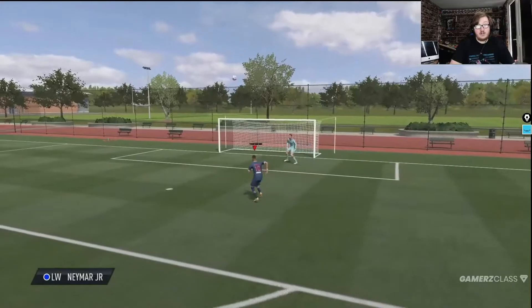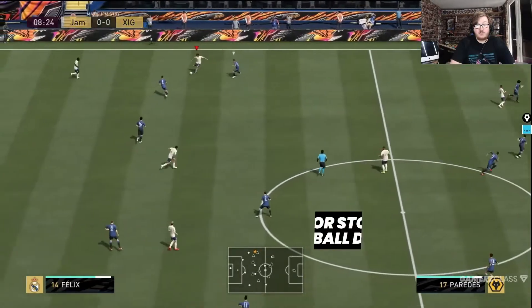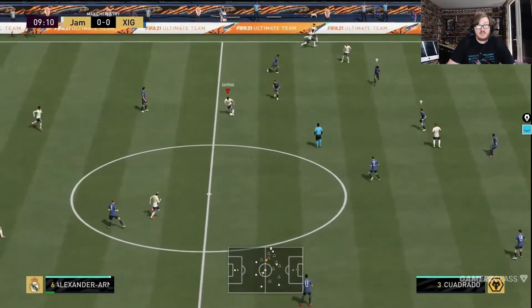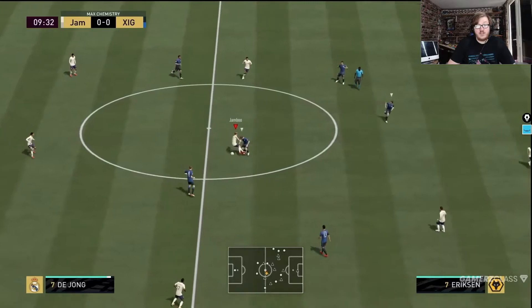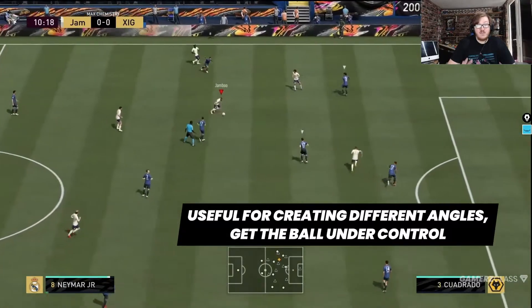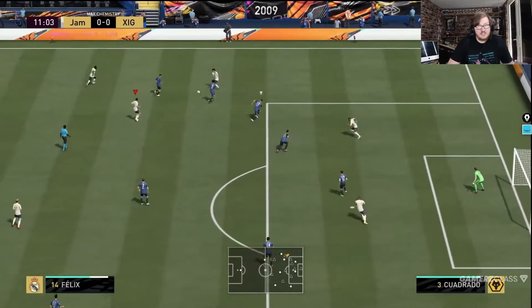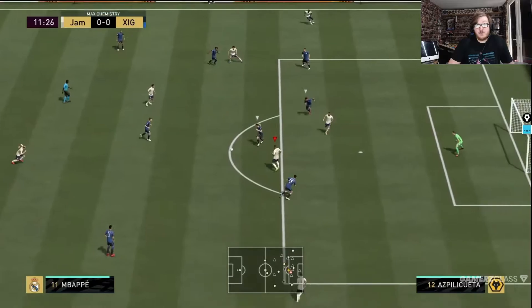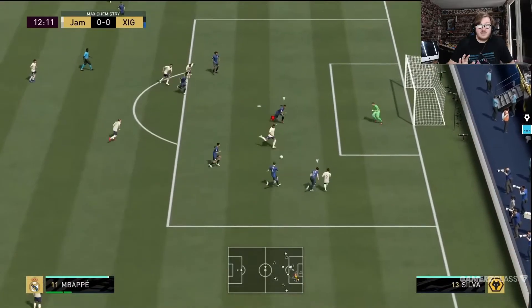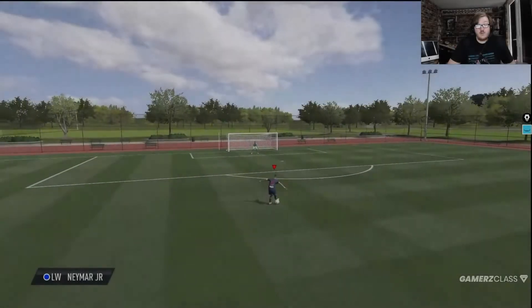We're going to have a look at an in-game situation now. The way I like to use this skill move the most is just for stopping the ball dead. As you'll see here, I'm using it off the first touch — instead of taking a normal first touch I'm just using a fake shot and that's going to completely stop the ball dead. This is very useful for creating different angles and getting the ball under control. When you do the skill move on the edge of the box it also faces you towards the goal, so if you have your back to goal it's just going to make you turn towards goal. And we get a goal there.